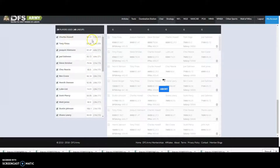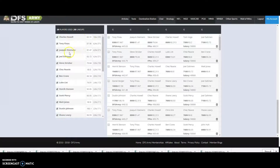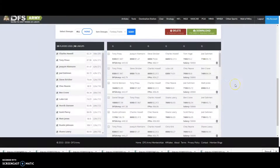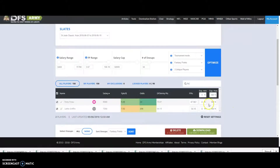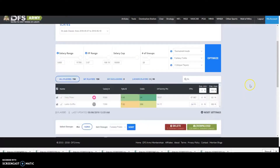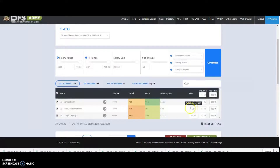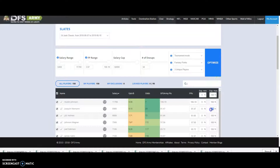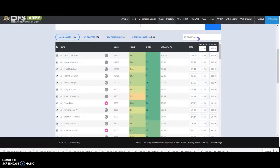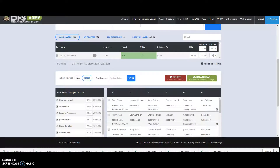We just ran 50 lineups. My two likes are showing up a ton: 78% for one, 72% for Finau, 42% for Joaquin. Looking at these exposures, I might say I'm not super comfortable with Howell at 78%, so let's set him to 60% max. Finau is at 62% and I only want about 50%, so let's go to 50% for him. Now looking at Joaquin Niemann and Daman — I've never even heard those names before. I don't want that much exposure because if either of these guys doesn't make the cut, I'm done. So I might set Joaquin down to 30% and Daman down to 25%.